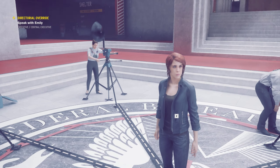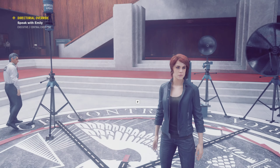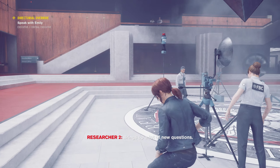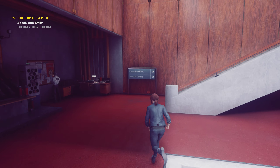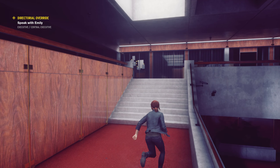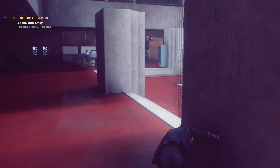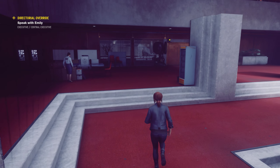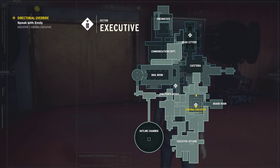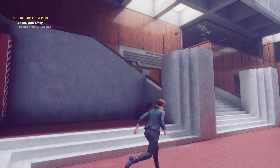Speak with Emily — where are you, Emily? She's in the boardroom. The Hiss attack on the power plant brings up a lot of new questions. Is the boardroom there? I don't know where. Cafeteria, nostalgia department. She's upper floor, isn't she? Oh, she's right there.